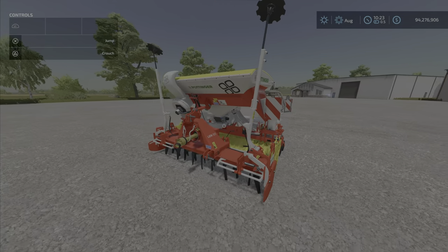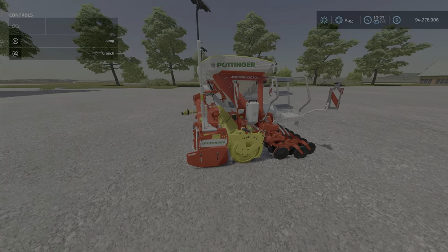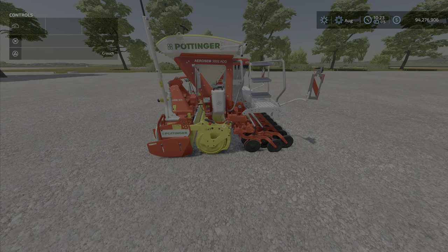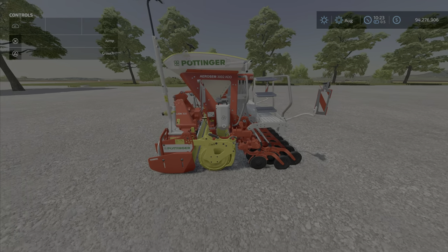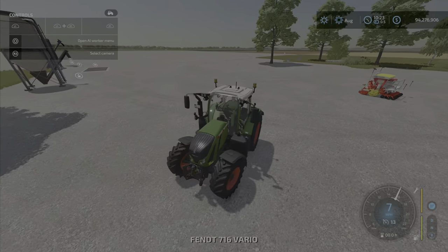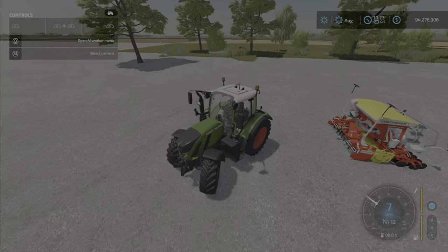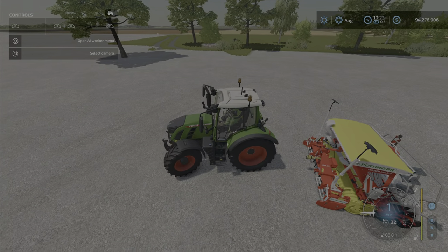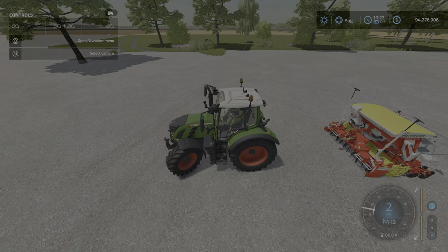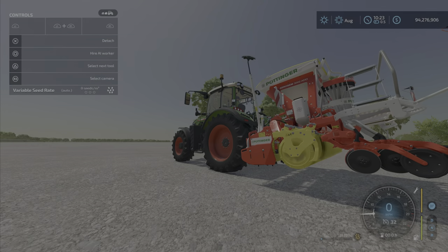You would think having a power harrow on there would mean this would be a direct drill, but alas it is not — which is a bit of a pet peeve of mine. Why would you have a power harrow on there to dig up the soil if it doesn't dig up the soil? That's something I thought perhaps they would have fixed in the update, but they did not.